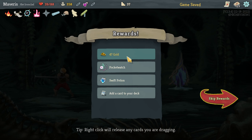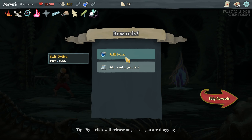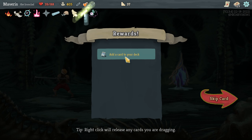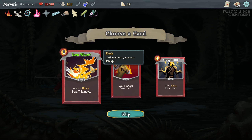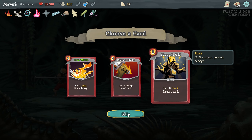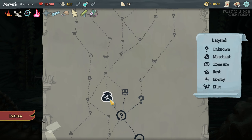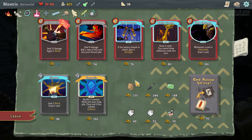For a rare relic. Whenever you play three or less cards during your turn, draw three additional cards. Meh. That wasn't worth it. I can't acquire potions anymore. I think shrug it off is the way to go there — helps me to use my extra energy. Merchant.